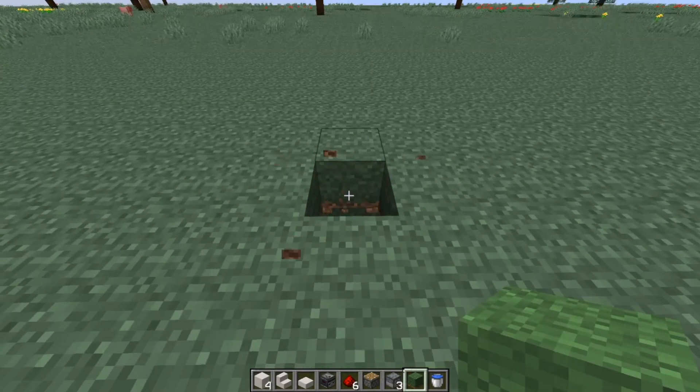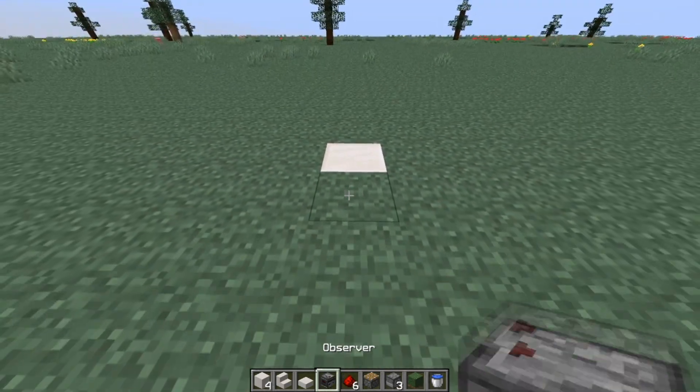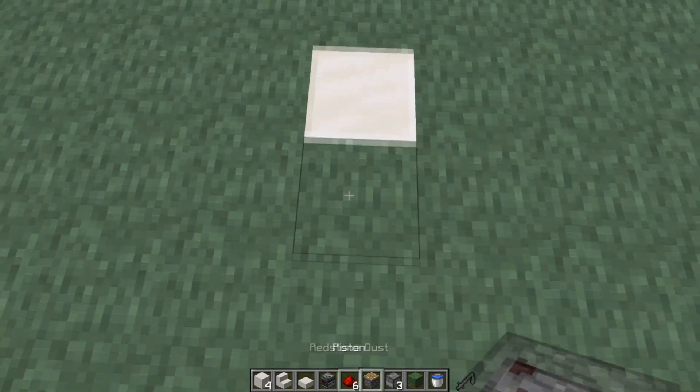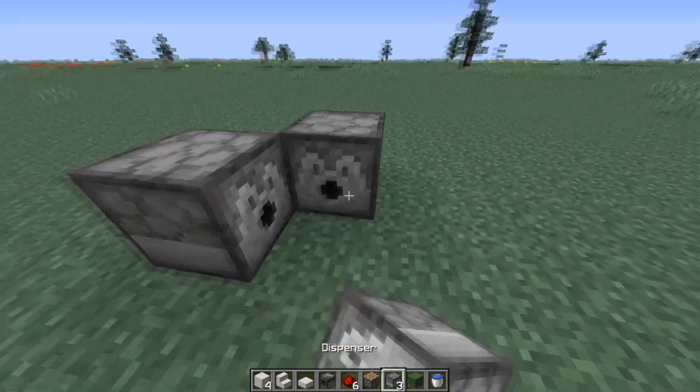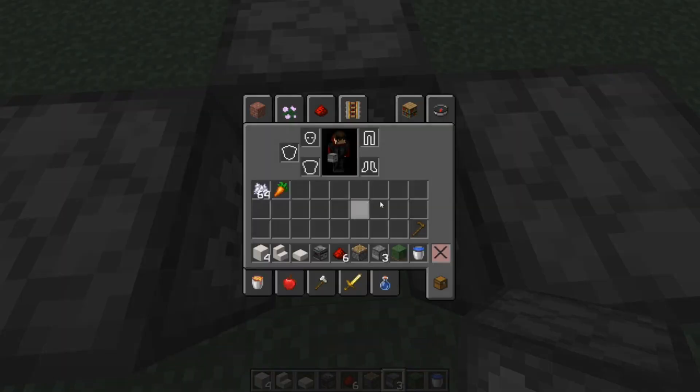All you need to do is knock out this block here, place a water bucket there, slab there with a dirt block that you're going to till here. So you're going to put a dispenser here, here and here, facing into this block here.